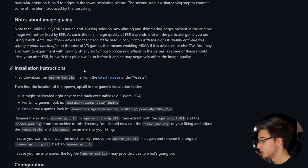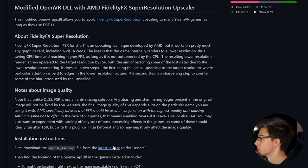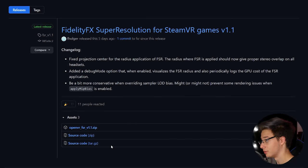This is also still in its infancy, so not only will it not work on every VR game, it might not work on every GPU. But that's exactly what we're here to find out. As you can see here in the installation instructions, first we want to download the OpenVR FSR zip from the latest release, and the latest release is actually from five days ago, so that is fantastic.